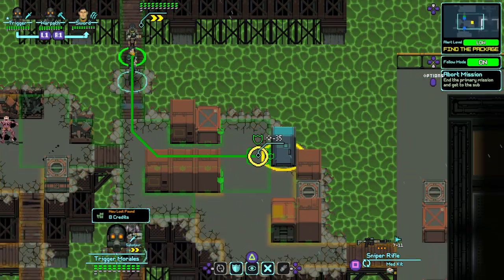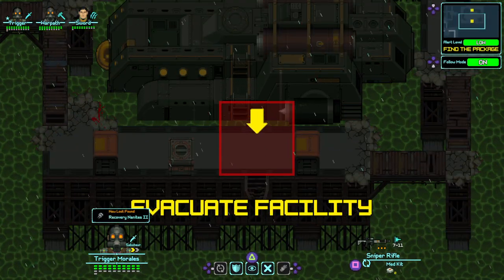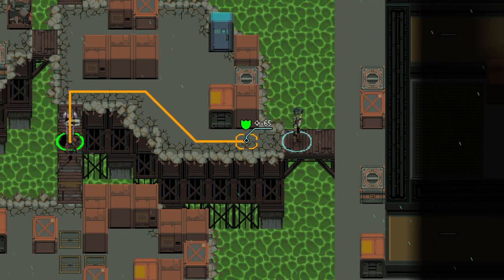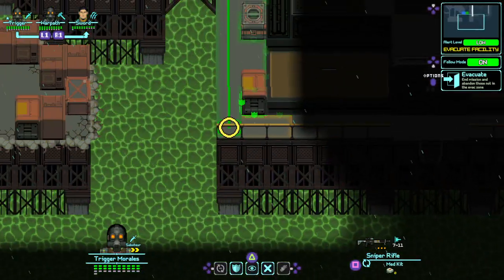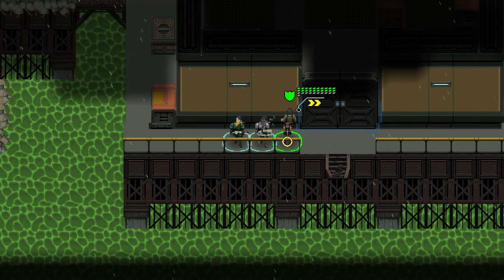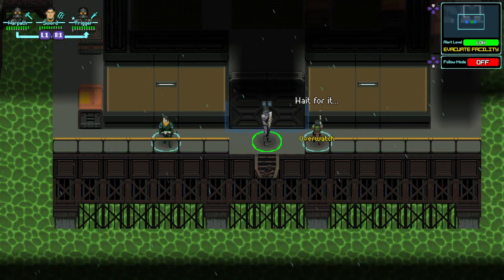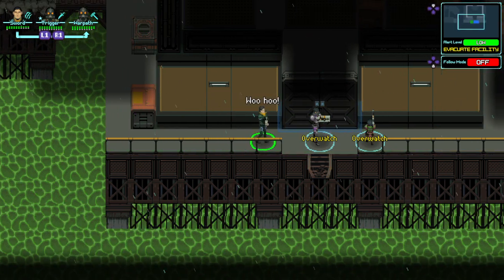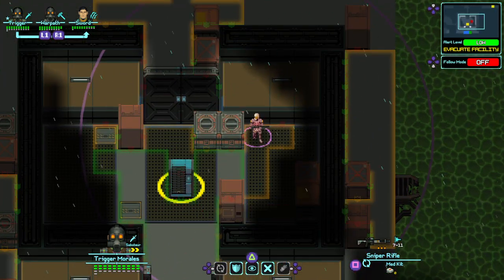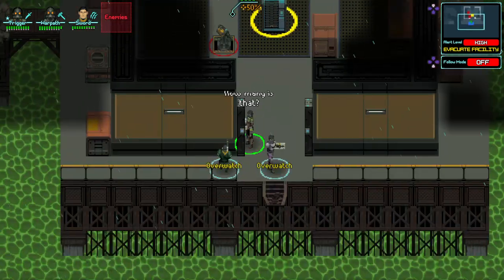Let's see what's in this storage locker — recovery nanites, pretty good item. I think we were using those when we were doing the pirates. Okay, now everyone get into position. There's a bomber and some turrets. The bomber is down and there are the turrets.